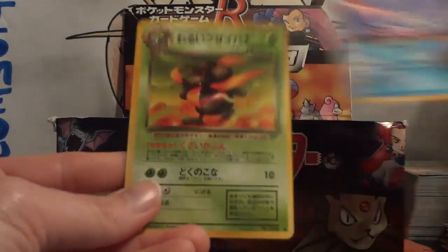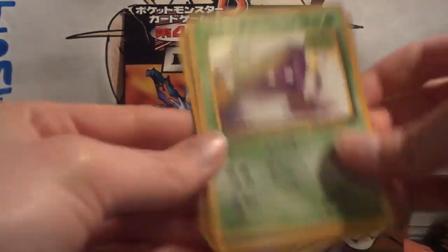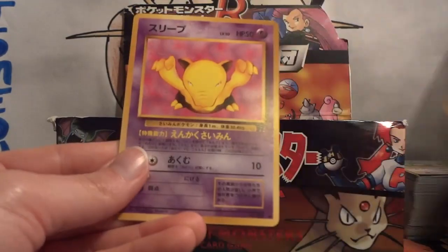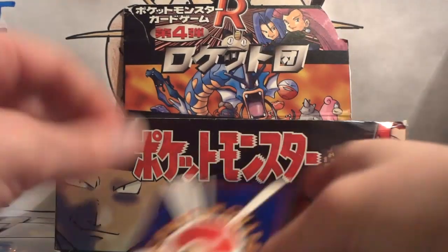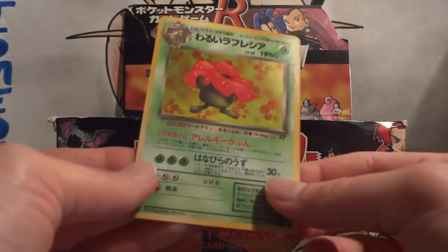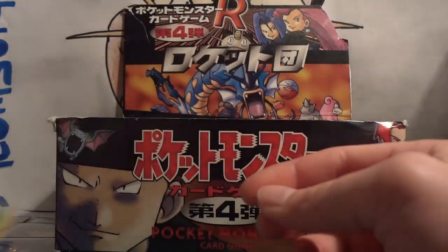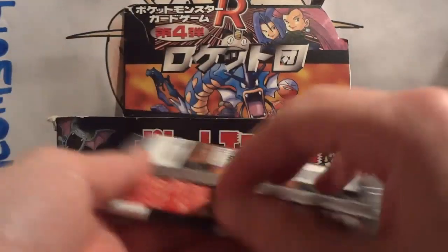Pack 15: Nightly Garbage Run, Slowpoke, Golduck, Gloom, Grimer, Digger, Dark Jolteon, Dark Rapidash, and Drowzee. And my holo — excellent! Dark Vileplume! So now we're down to only needing two cards to complete this set: a Dark Gyarados and a Dark Weezing.